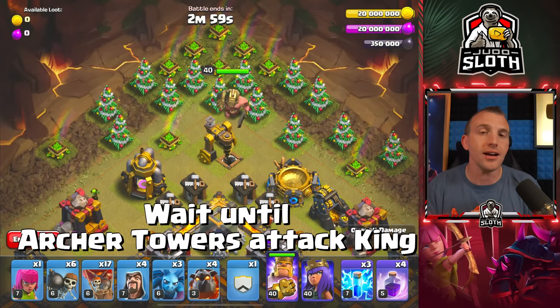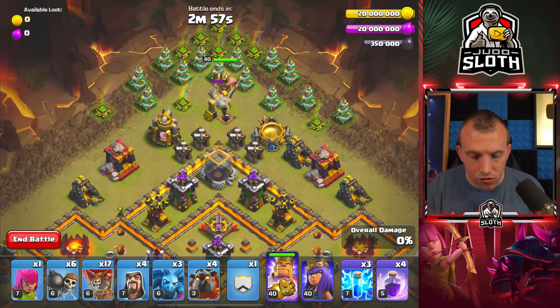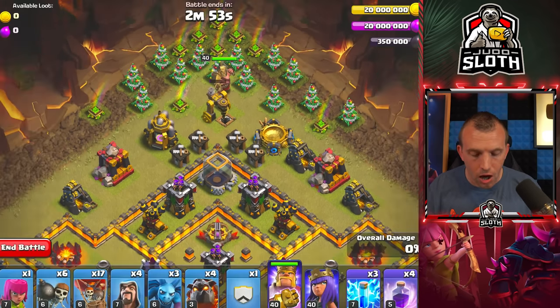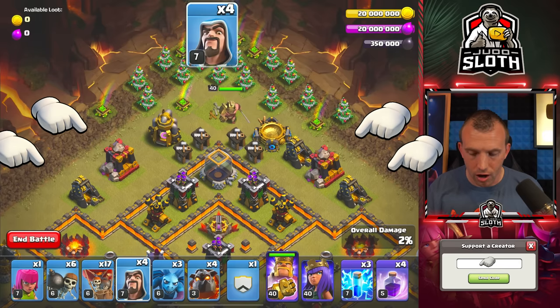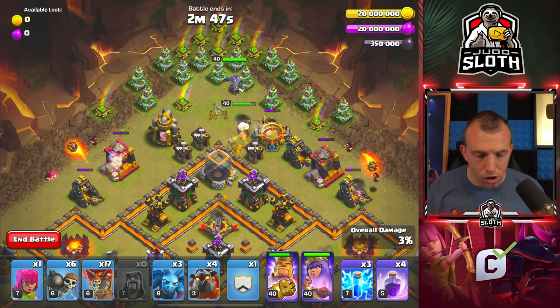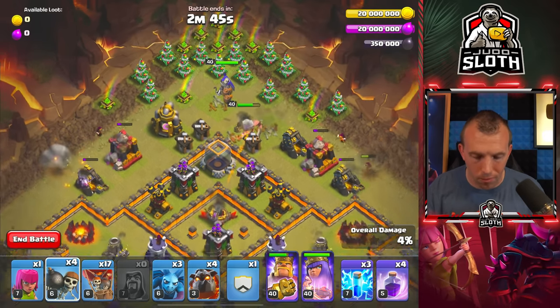Start with your Barbarian King up top. Once the Dark Elixir Drill goes down and both Archer Towers lock onto the King, you can then use your Wizards — one to each Goldmine, one to the Dark Barracks — then Queen up top, followed by two Wall Breaks.